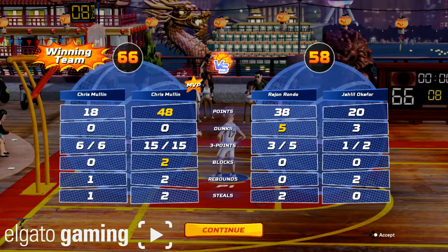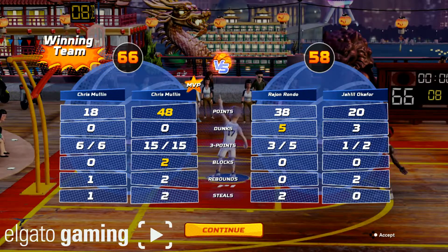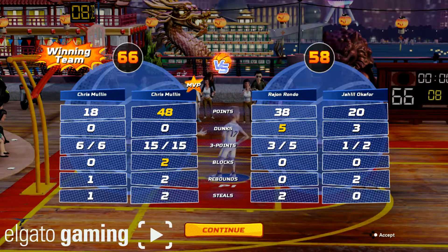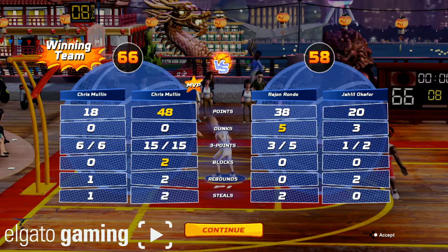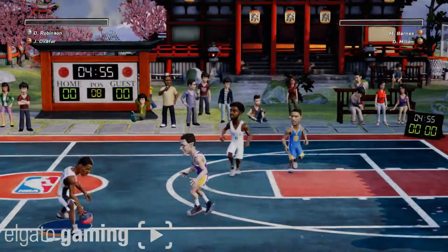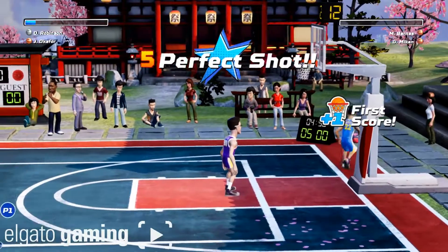As you can see, 100% from the three-point line. The game was actually pretty close because I was playing with Chris Mullin — both my players are Chris Mullin and they have little to no defense. This was just to show the three-point prowess of that bottom right corner three. Hey, what's up guys, I'm here to show you a little three-point shooting tip for NBA Playgrounds.